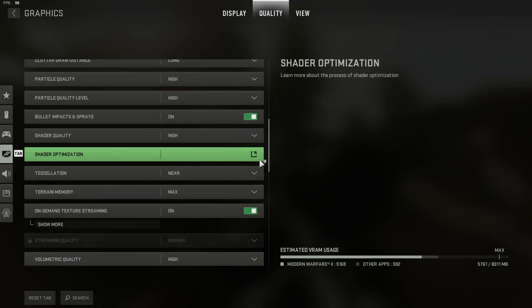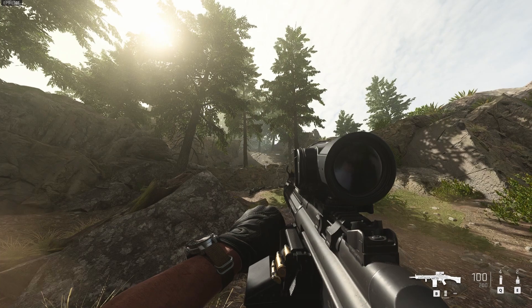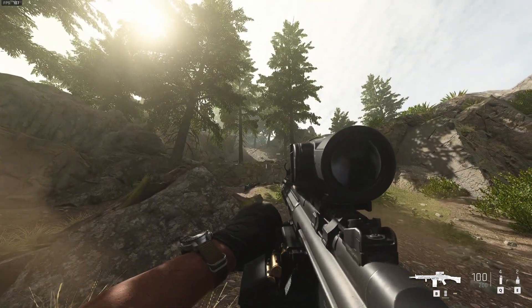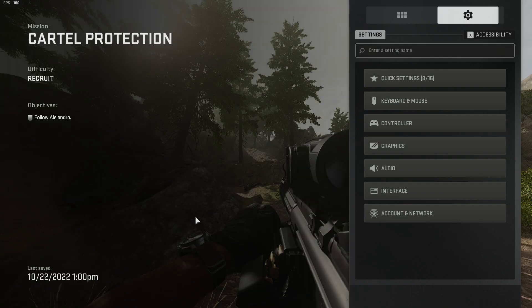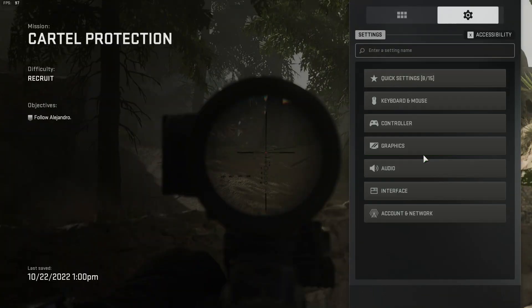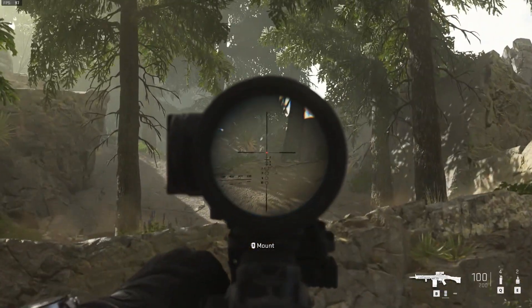If you go into Graphics, you can set the Texture Resolution to Medium or Normal and it'll still make the game look alright. As you can see, Normal still looks fine — you can't really tell the difference, and I've gained an extra 10 frames by doing that. Honestly, if you're getting similar FPS to me, the difference isn't massive, so you might as well keep it on High.